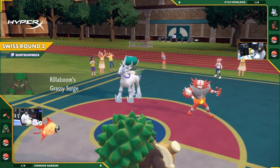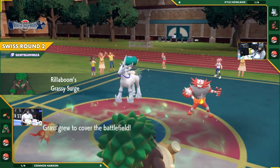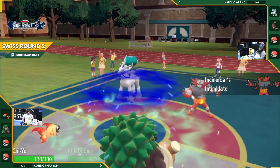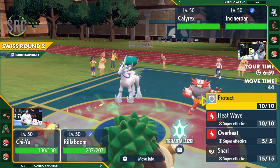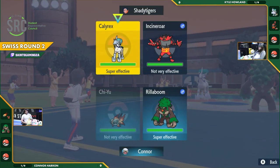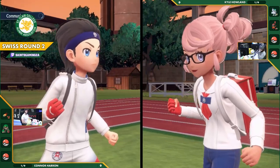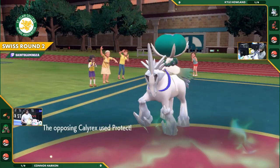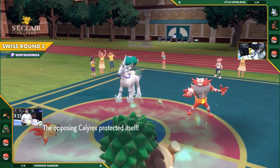Connor leads with Calyrex and Chi-Yu — a very interesting pick. Intimidate comes out to lower the attack stat, but fake out pressure is going to be very strong from Rillaboom. Chi-Yu is already threatening the Calyrex with Overheat, and the fake out pressure is really piling on. There's the Protect from Calyrex.